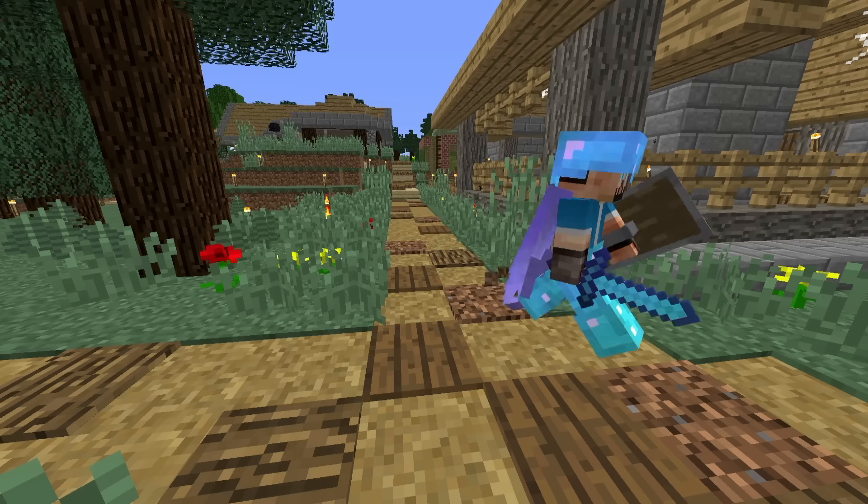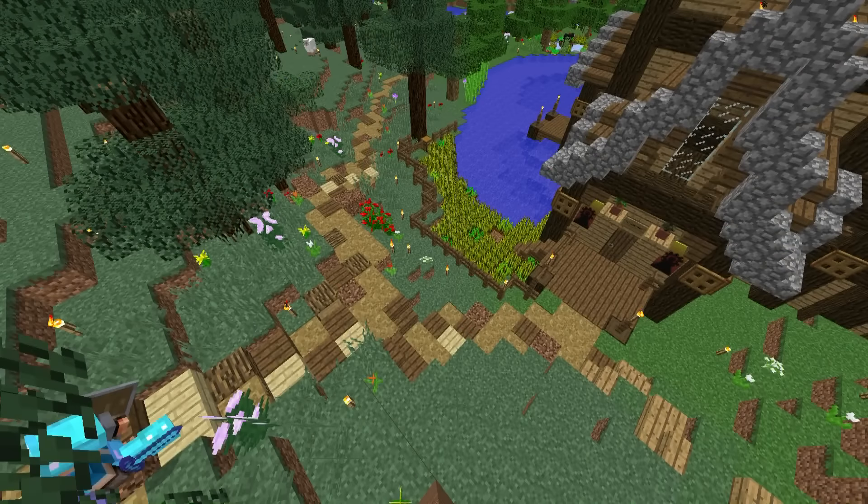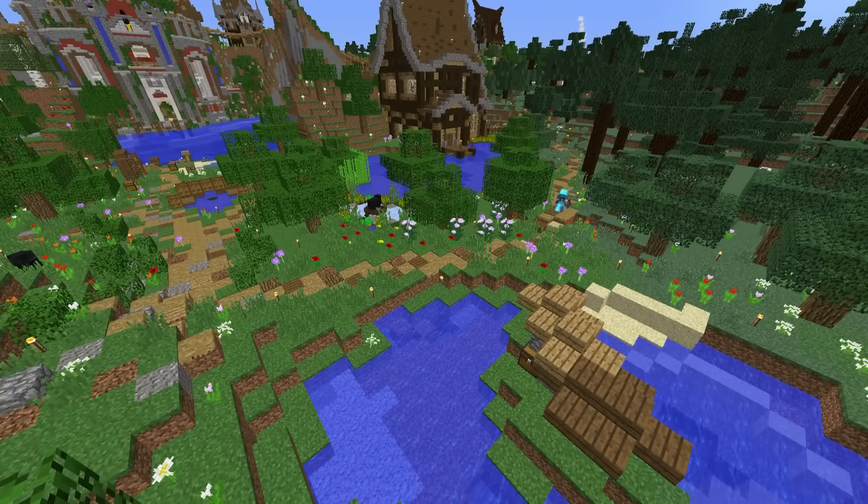I want to show off this path leading over to the projects area. As you can see it comes down here by Scopper Skid's house, and Peddy's house is just over in that direction. We've brought this path along here, past a cow farm — they're underground somewhere — past all his reeds and down into the projects area.